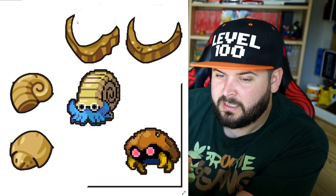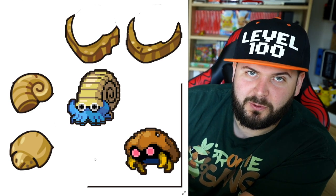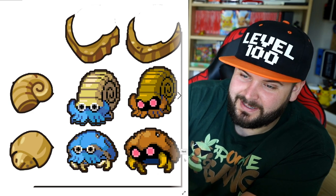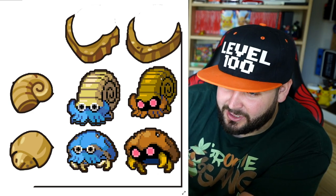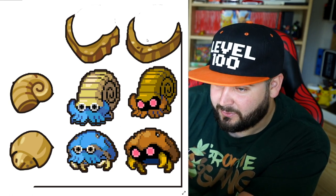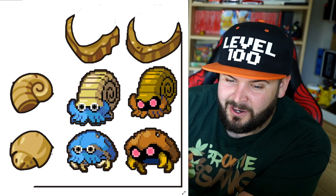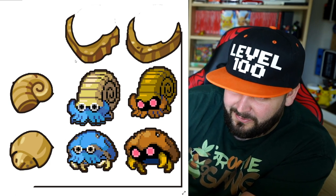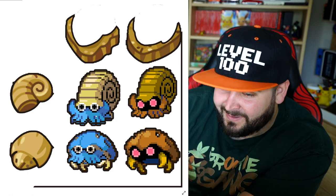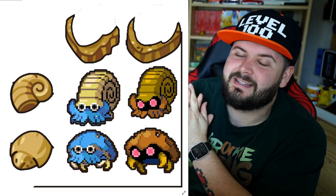Likewise, if you combine the top half of the Dome Fossil with the bottom half of the Helix Fossil, you get what exists here. Some of you may be familiar with the website called Pokemon Fusion — that's what you'd get. This is pure speculation with Omanyte and Kabuto, but this essentially has the genetic makeup of both. Here we see Omanyte's shell and actual feet with Kabuto's eyes and colors, and here we have the body of Kabuto but with the eyes, mouth, and color of Omanyte.